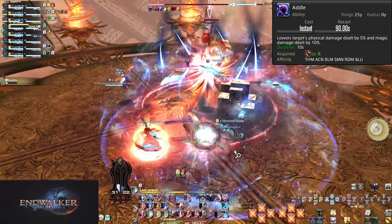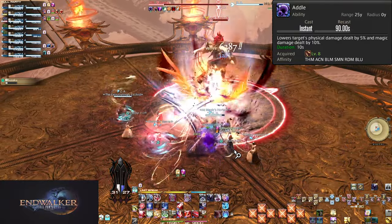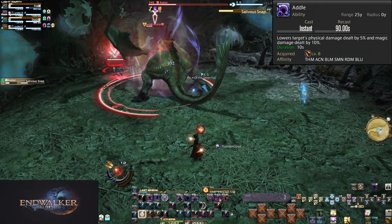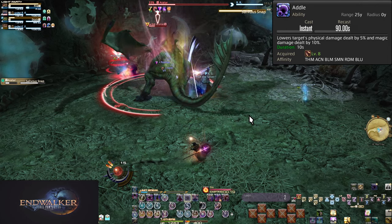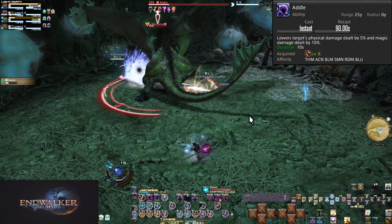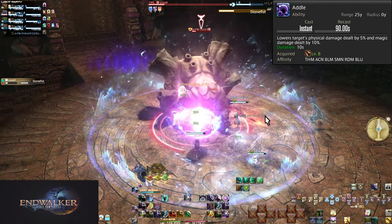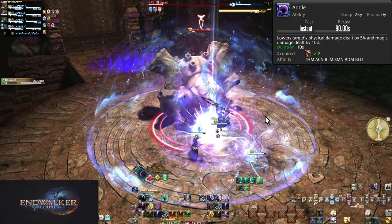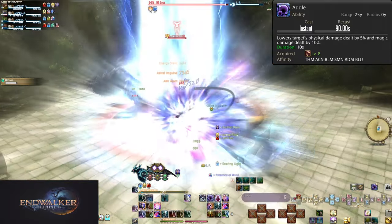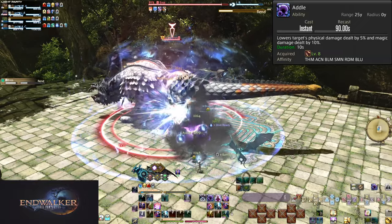There are two places you will use this: tank busters and raid-wide damage. Tank busters are most often where you see attacks be physical — the boss will do some sort of punch or poke that does massive damage to even a tank. You can reduce this damage by 5% just by hitting Addle. In high-end duties it ends up mostly being magical busters, and in such content 5% is huge, potentially more damage reduction than 10% in casual content. Any big hit the tank will take, use Addle on it and they will survive better and be able to be healed up more safely.